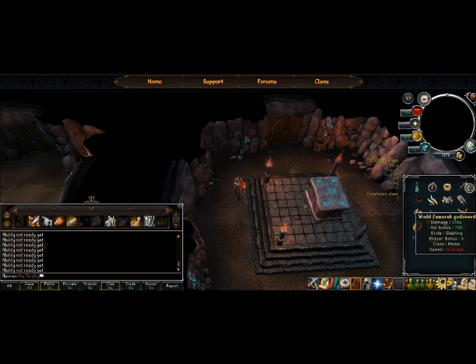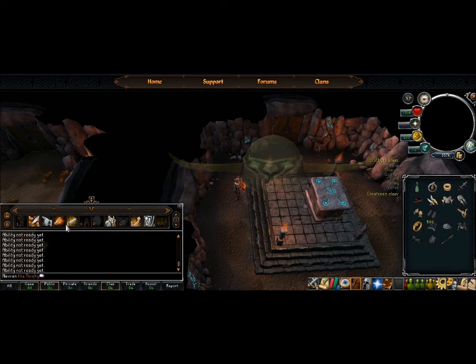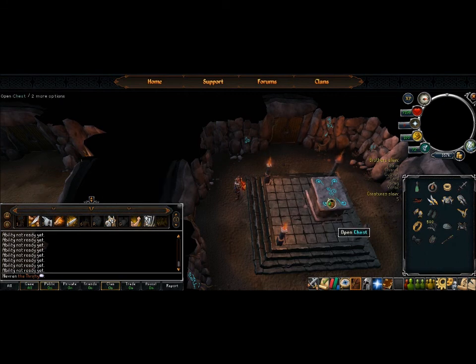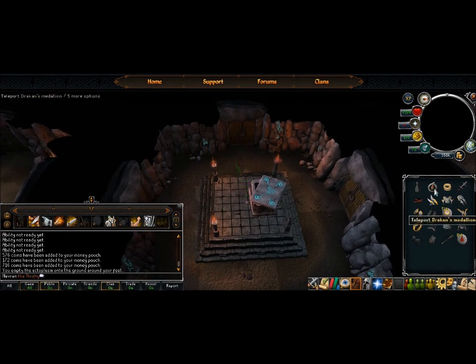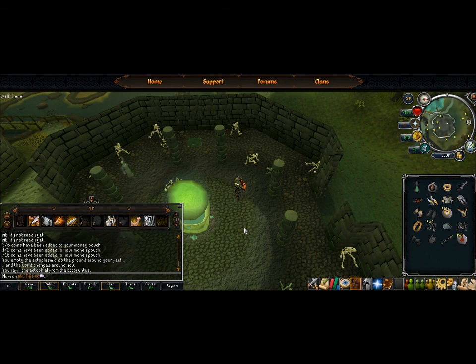If you equip something in combat it puts all your moves on a 3-second cooldown, so if you try to equip a whole set of gear in combat you won't be able to use any moves for 3 seconds after you finish equipping your last piece — pretty brutal cooldown. Let's check the chest — looks like we got a whole bunch of runes. I didn't use any prayer so I can just teleport right back up and do the whole thing again.